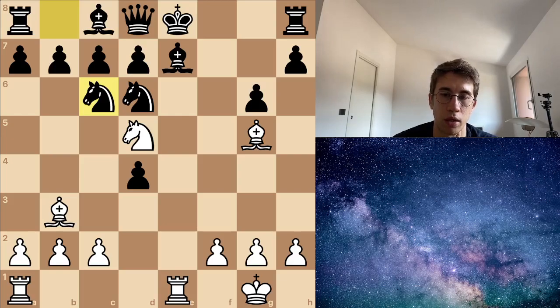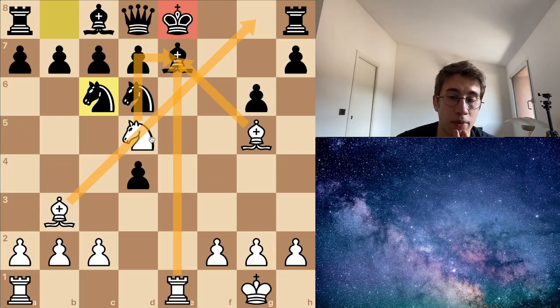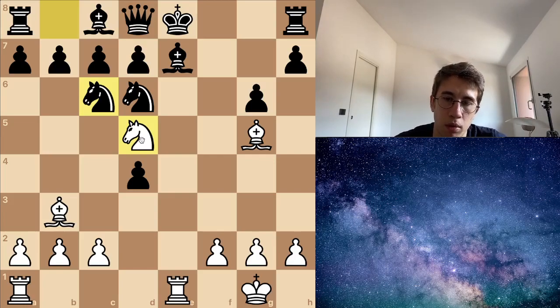Okay, next problem. I have this position where white is down a queen — so down material — but the king here is in the center. I have a lot of pieces putting pressure: this rook, this bishop, this knight, my light square bishop. But what can I do? I'm down a queen, so probably I have to go for checkmate or I have to gain a queen.